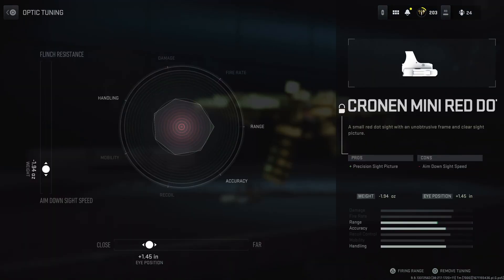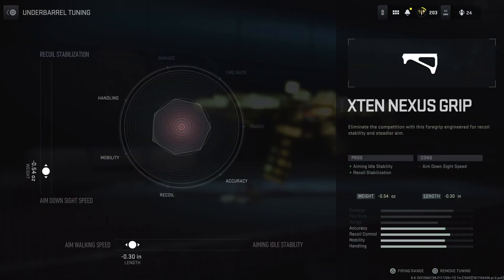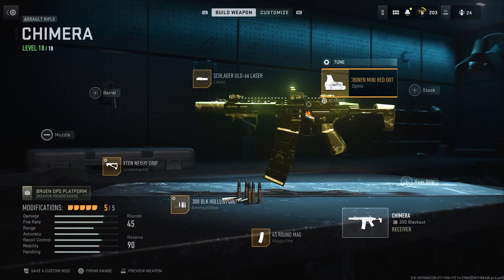Now let me show you the tuning on these attachments. For the scope I am putting it more towards aim down sight speed, and I have put the scope closer to me in positioning. For the underbarrel tuning, we've gone more towards aim down sights and aim walking speed, and towards recoil smoothness and recoil steadiness, to make this gun as steady as possible.